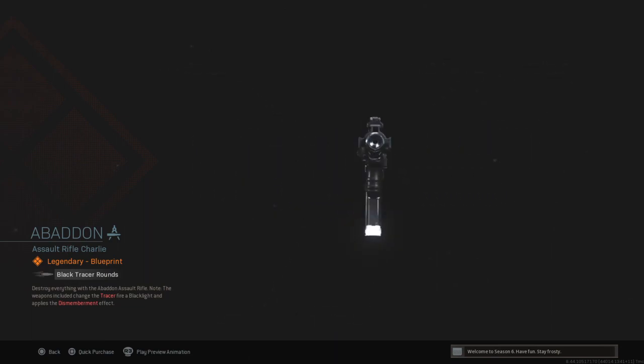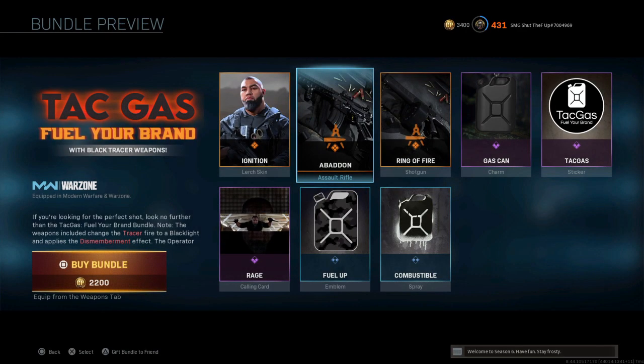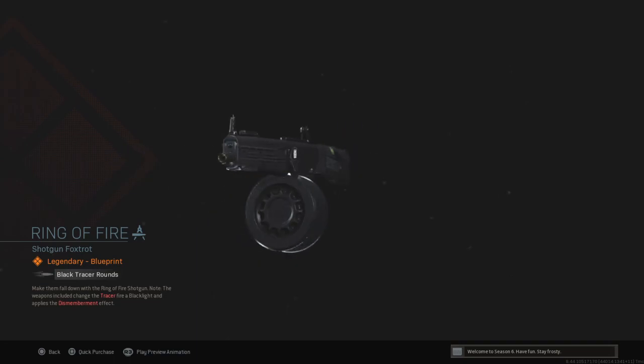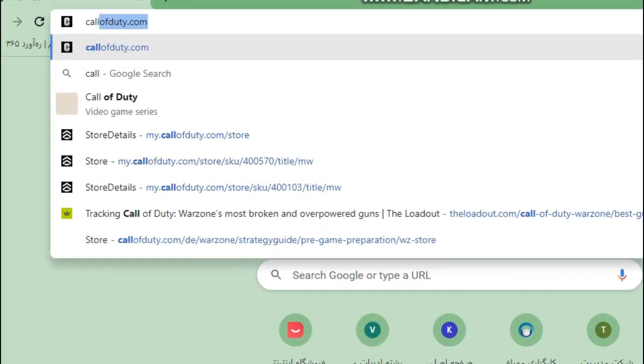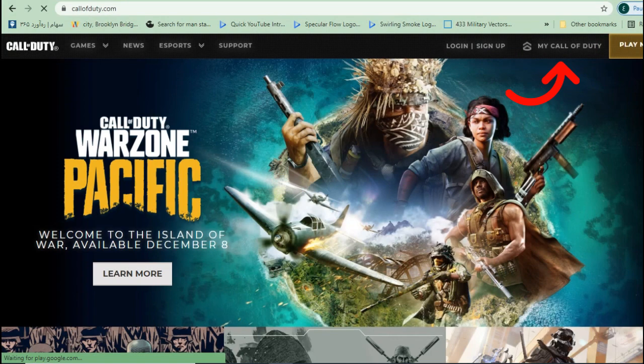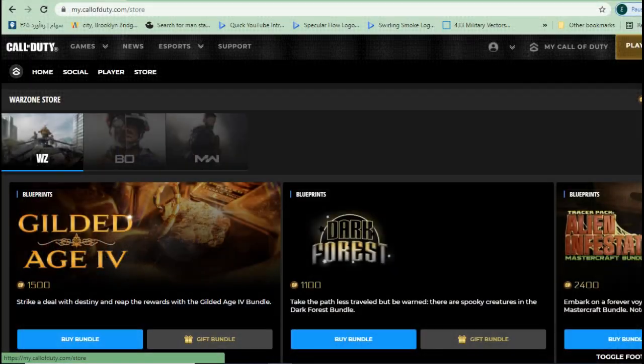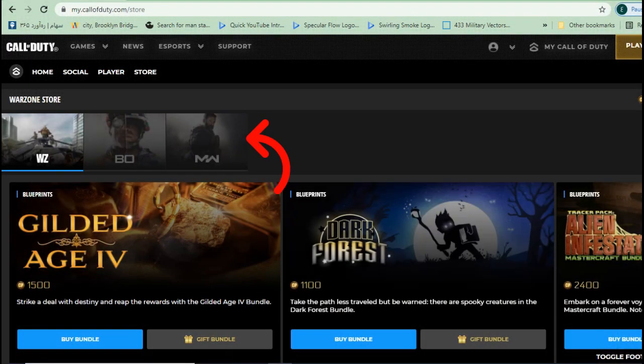Now about finding and buying the bundle. The best way right now works really well on desktop. Just go to the Call of Duty site, then go to My Call of Duty, and log into your account — the account that you want the Lurch bundle on. Then when you're in, go to the Store section and select the Modern Warfare bundles.